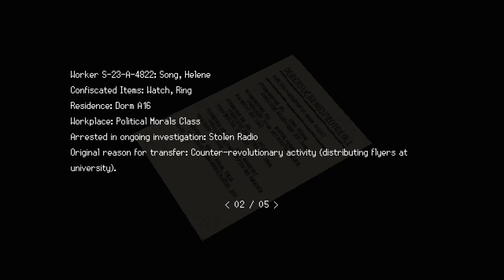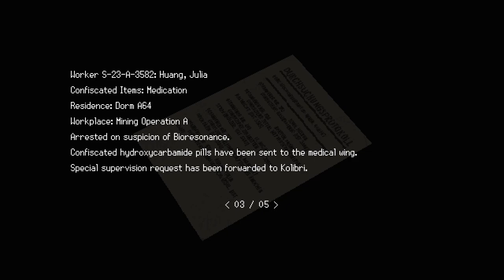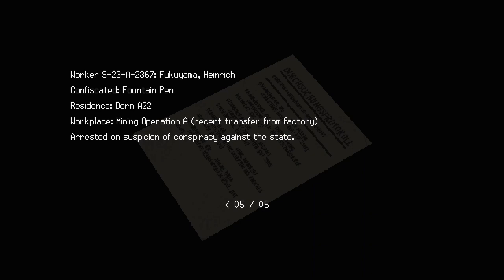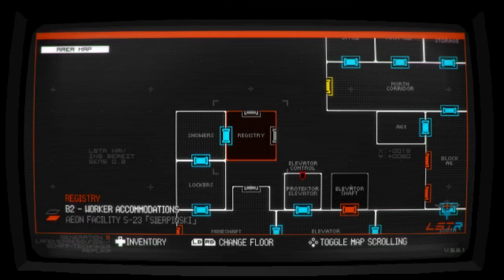This is just a bit of flavour text - workplace political morals, arrested on ongoing suspicions of a stolen radio, arrested on suspicions of bio resonance, tablets confiscated, special supervision request put in place. This person had a cosmetics box with a butterfly inlay confiscated, collapsed at the workplace from exhaustion, bunk was searched before transfer to medical wing. This person works base mining operation, a recent transfer from factory. Very little dialogue in this game.